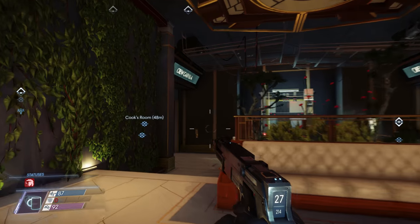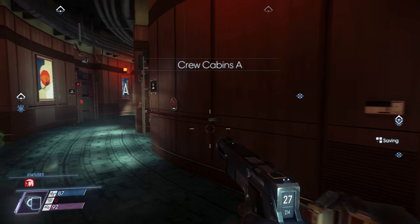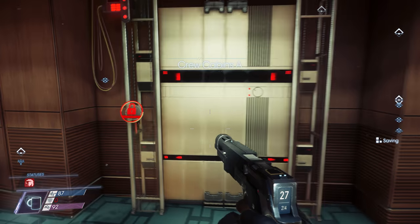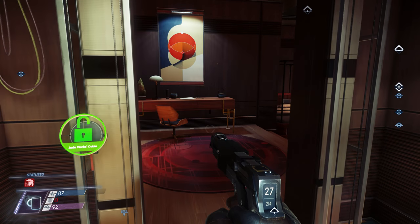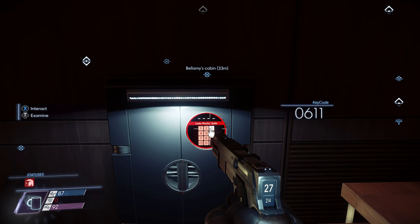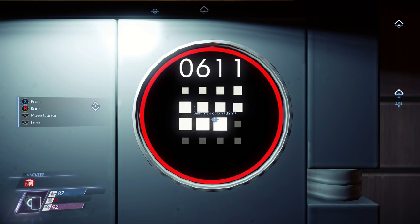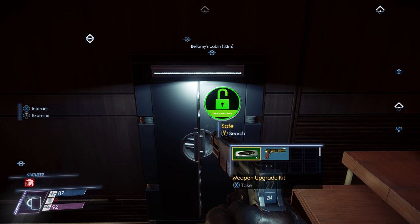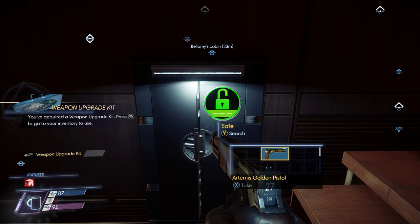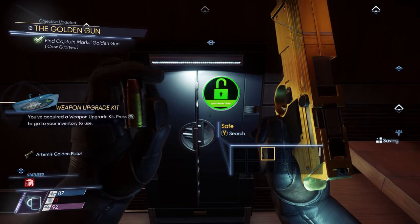Once inside, walk straight into the foyer then turn left and head to the crew cabins — specifically crew cabins A. The first cabin on the right is that of Captain Jada Marks. We already have the keycard so we can access the room. Head on through and to the safe at the back. You will also have the keycode, which will conveniently show itself on screen while interacting with the safe. Enter the code that comes up and once it is open, go ahead and grab that golden boy — the Artemis Golden Pistol.